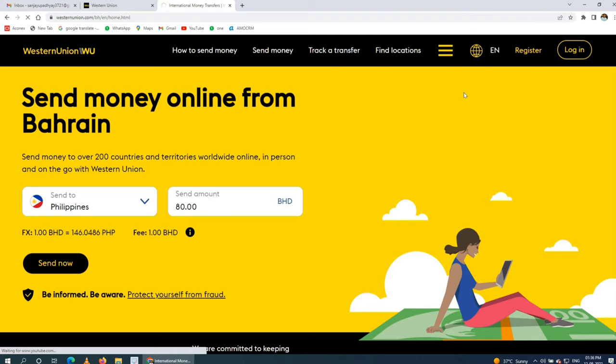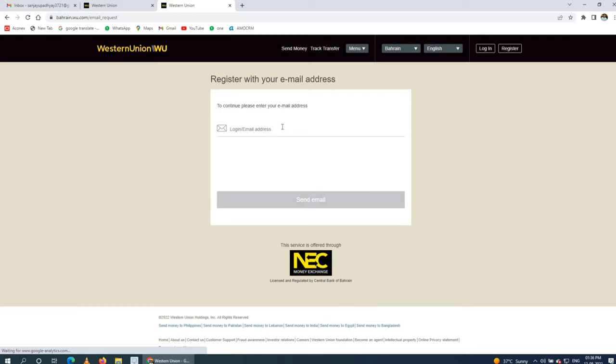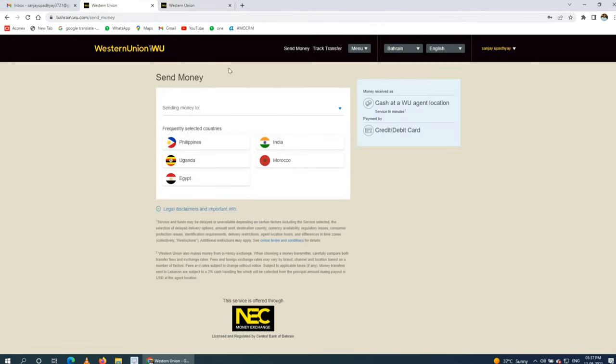I'll show you the registration process quickly. Click on Register, enter your email ID, confirm you are not a robot, then send the email. You will get an OTP and complete registration on Western Union. After that, you have to submit your CPR or ID card to a nearby authorized location to get transfer access.